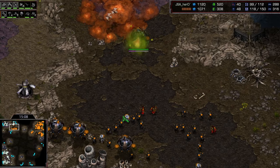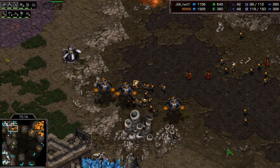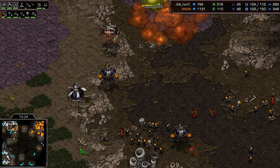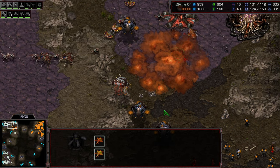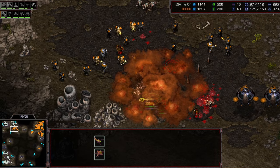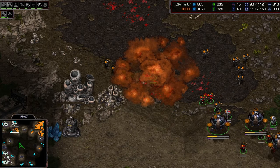He's got to move in — he's starting to pressure over into this fourth base, doing a bit of that irradiate trick, trying to pick off some of these lings underneath. Scourge come through killing off one of the vessels — pretty annoying stuff there for Bishop. He's trying to continue to irradiate and eraser down as many lurkers as possible to try and break through. A defiler comes from behind but doesn't get a plague down — it doesn't have energy for plague.